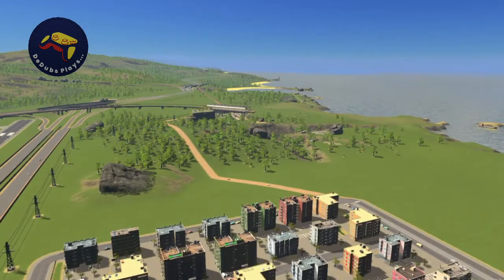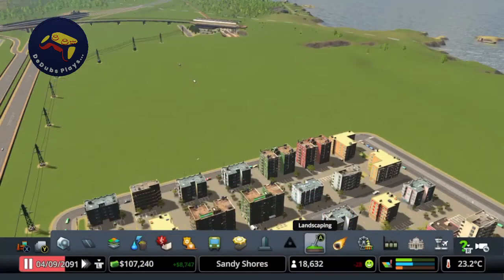We are going to be expanding over in this direction today and obviously the terrain is a bit of a mess there, so the first thing I need to do is use some of that editing magic and prepare the area to build. And there we go, we've prepared the area, so now let's start laying out some roads.